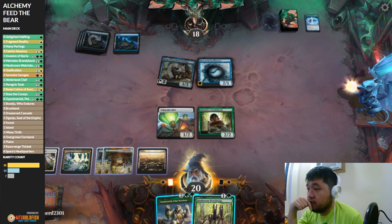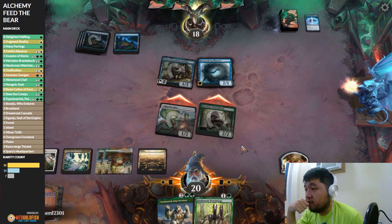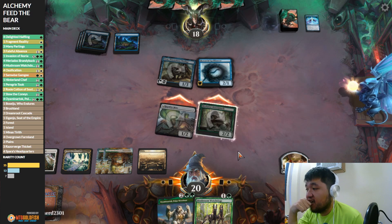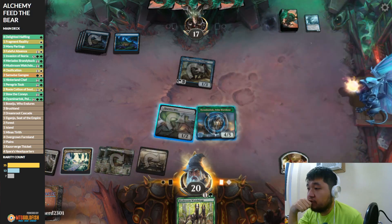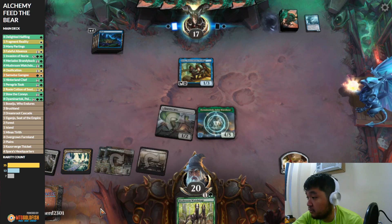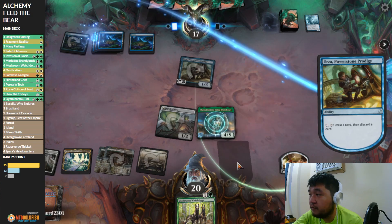I would have expected this in green-blue at least to get some ramp going. This is direction road. I'm going to swing with both of them just to see if we can convince our opponent to chump block the Haywire Mite. They might go for Mary — they went for Mary. Expected. So we'll save this for later — we already have the food. Also having a source of blue mana is really important because that's the only way we're activating this. This is really designed for green-blue.